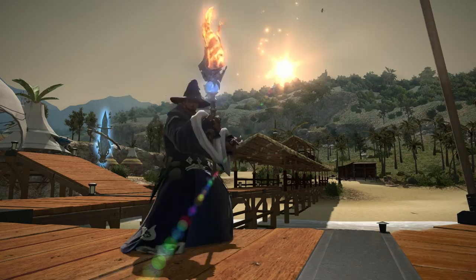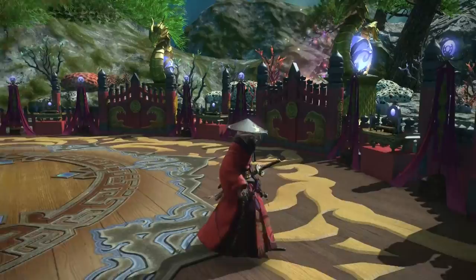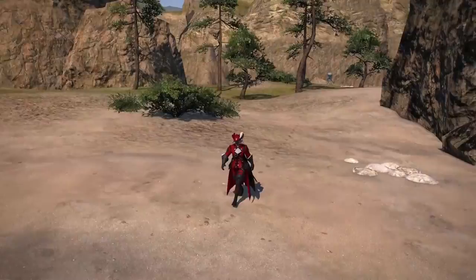There are also two new classes arriving in Final Fantasy XIV Stormblood. Samurai will wield their katana as a melee DPS for getting up close to deal massive damage. Red Mage is a ranged DPS that moves quickly around the battlefield wielding a rapier and dealing magical damage.